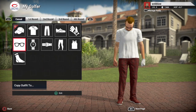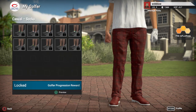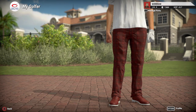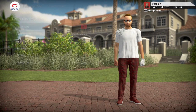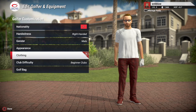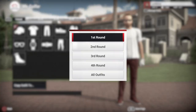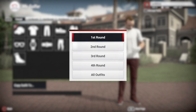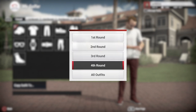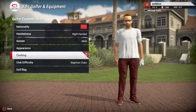You can even customize socks — useful if you're wearing shorts. You can also copy your outfit to different rounds, similar to other golf games. For example, copy outfit to first round, second round, or all outfits — basically Thursday, Friday, Saturday, and Sunday. There's a lot of customization available.